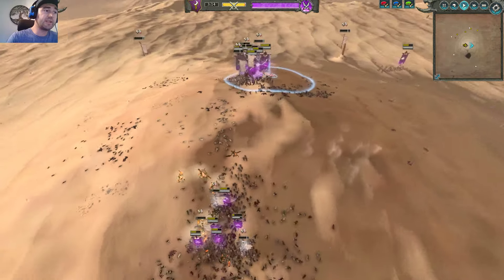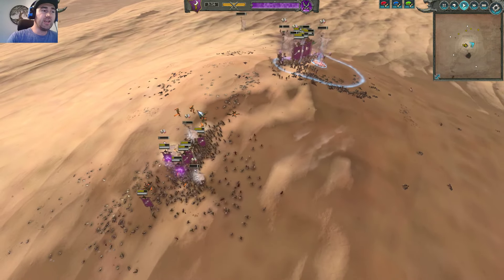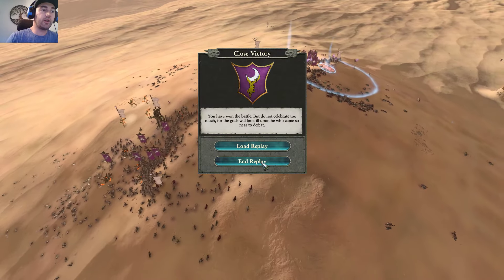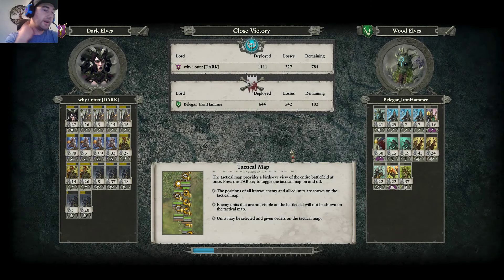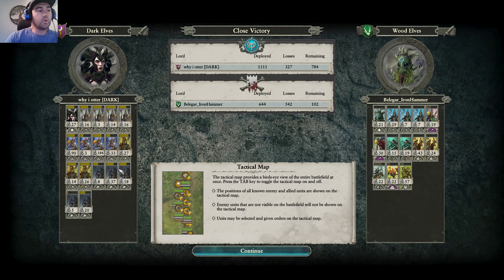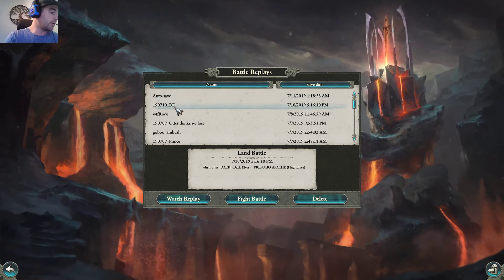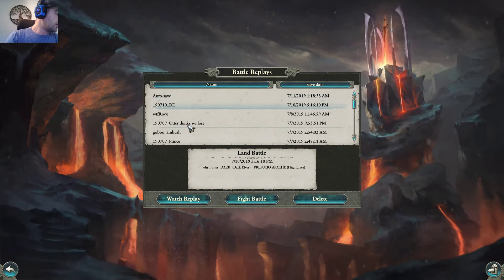A weakness of my build potentially would be anti-air shooting. In this game I didn't expect to see any Hawk Riders, but had my opponent brought Hawk Riders they could have caused me a lot of problems. I've since modified this build to go lighter on the Dark Riders and Witch Elves, and I tend to almost always bring at least one unit of Shades because it gives me that anti-air option, which is very important for the Dark Elves.